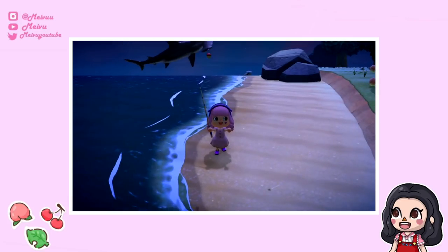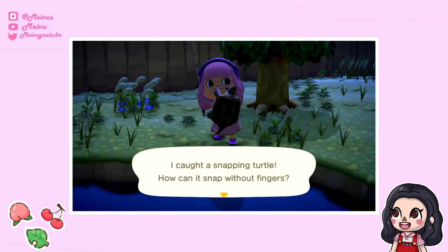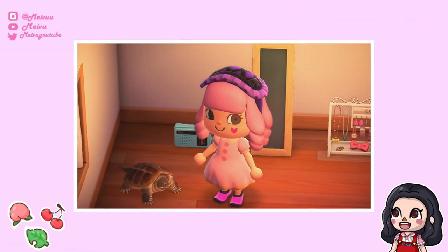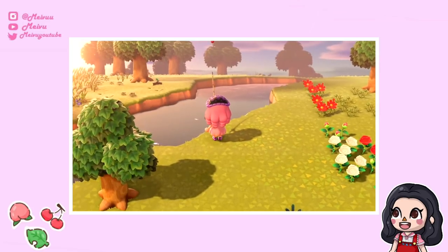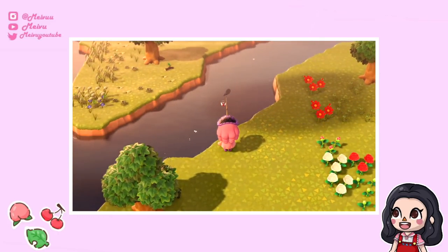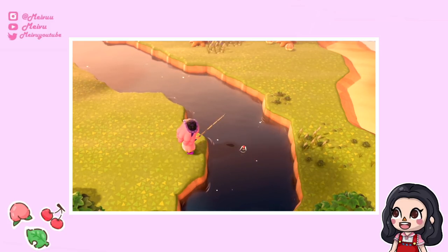I also caught a hammerhead shark, which was another huge catch, and also a snapping turtle. The cool thing about the snapping turtle is that once you put it down on the ground it doesn't sit in a cage or a tank — it just sits by itself, so I've put this one in my home and he's become my little pet turtle. Also, a quick tip for fishing: if something is blocking your view like a tree or your character, try moving the camera angle using your right joystick to get more of an overhead view, which makes it much easier to catch fish.